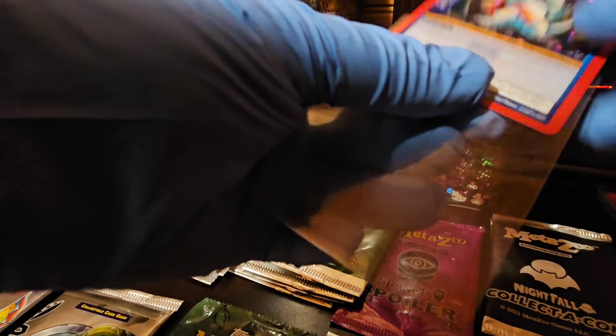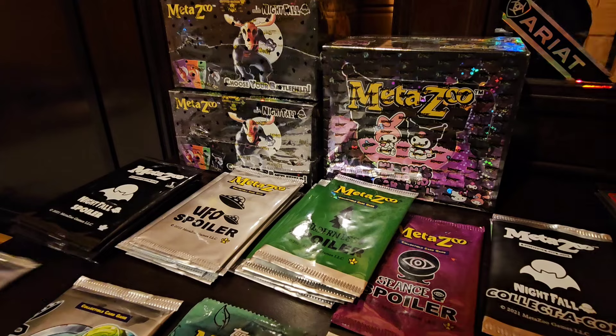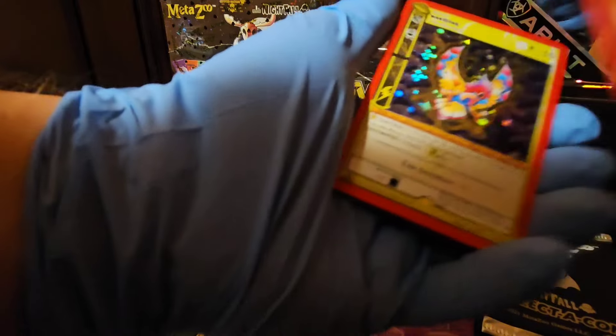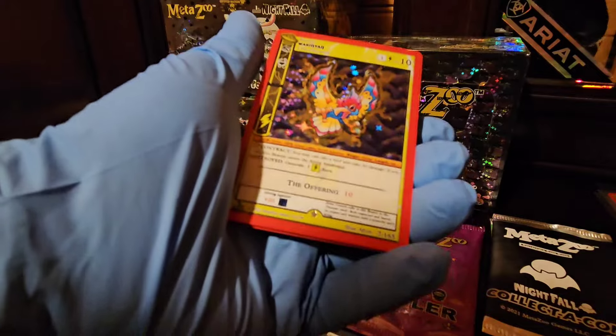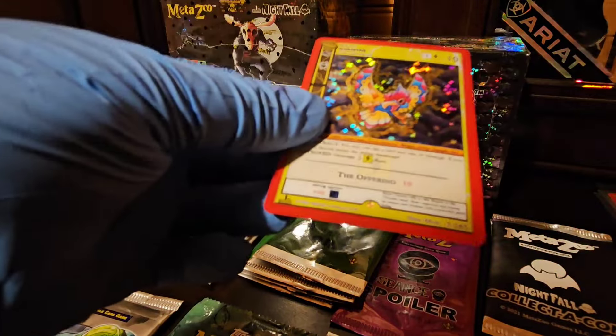Opening the second pack now. Another Breakfast Aliens — nice! And we got a full hollow Hawakinyan — good stuff, I dig it. I'll sleeve that right up and we'll get right into the nightfall spoilers.